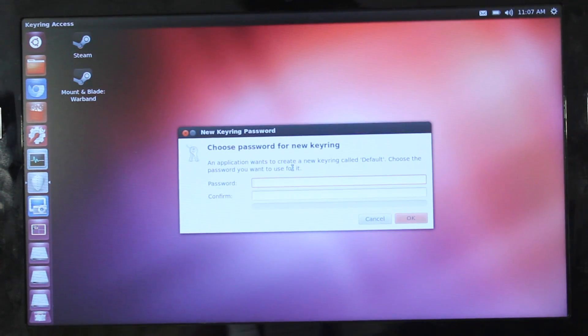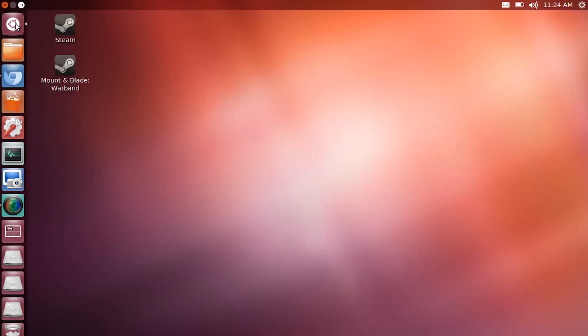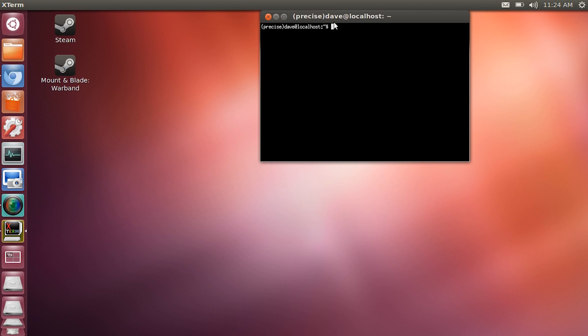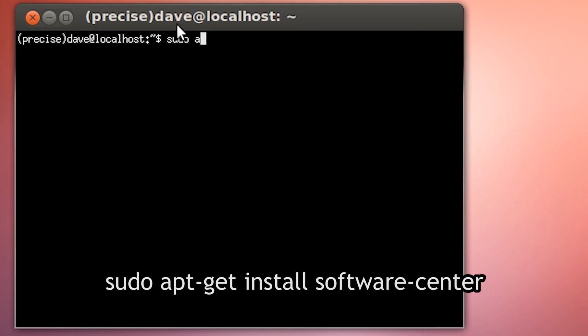Once you're inside of Ubuntu, installing Steam is very easy. If you're coming from a fresh install of Ubuntu, you will first need to get a web browser. Go to search and open up Xterm. Inside of Xterm, type in sudo apt-get install software-center. This will install the Ubuntu software center.